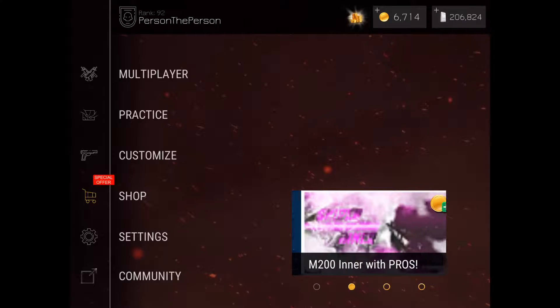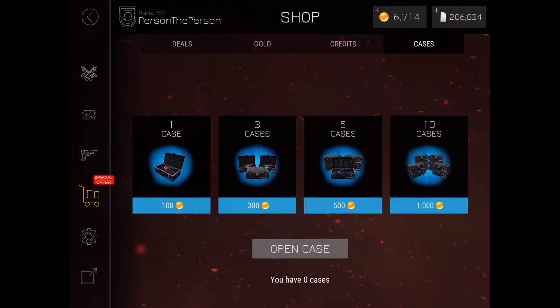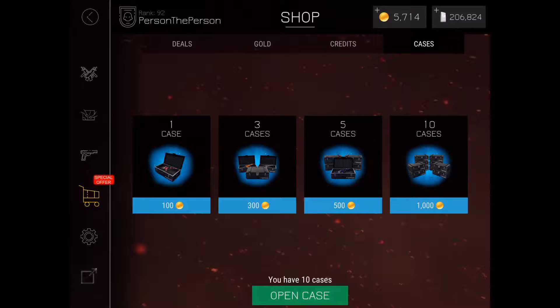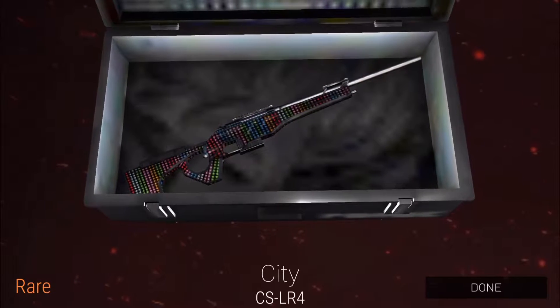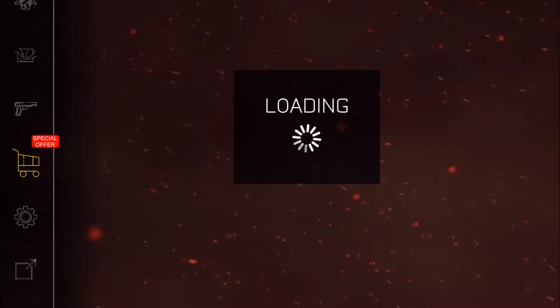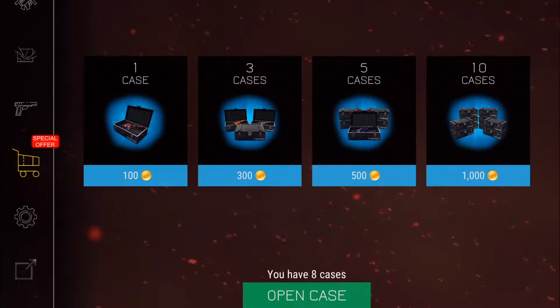Hi guys, welcome to my case opening. I'm opening about 30 different cases, so I hope you enjoy. Let's start off with 10 cases. First one is a city for the CS LR4 — it's a rare skin but I don't have the CS at the moment. Next case: noble for MP Rex, that's also rare. It's pretty good luck so far.